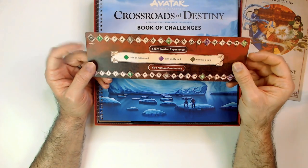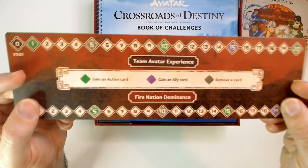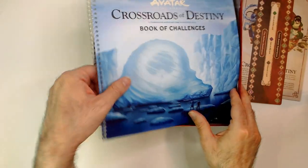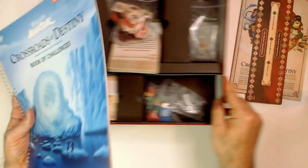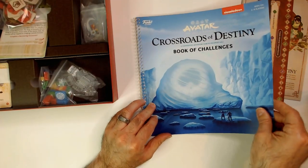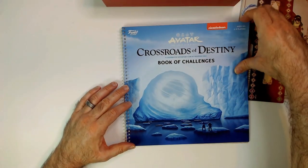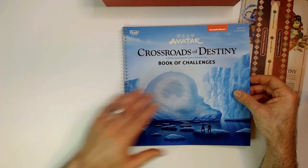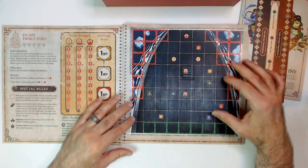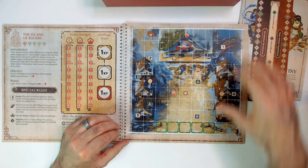We have a Book of Challenges, Fire Nation Dominance, and Team Avatar Experience. So this is our Book of Challenges. It's cooperative — that's cool. It looks like there are three different board states in here. It's an interesting way to do it.